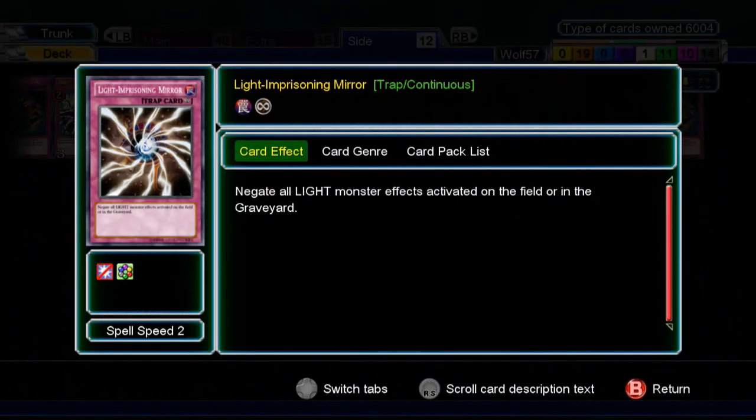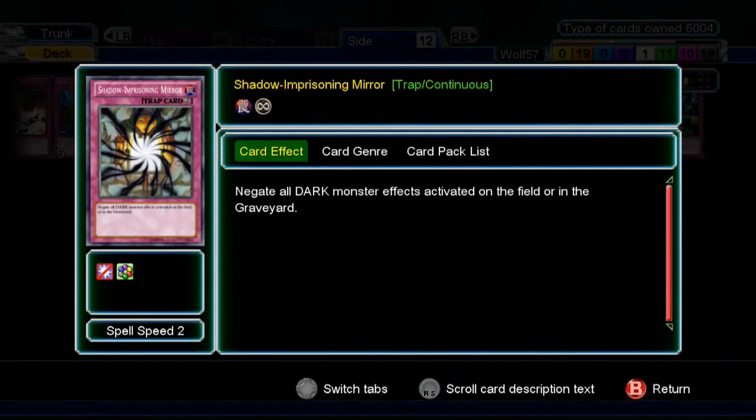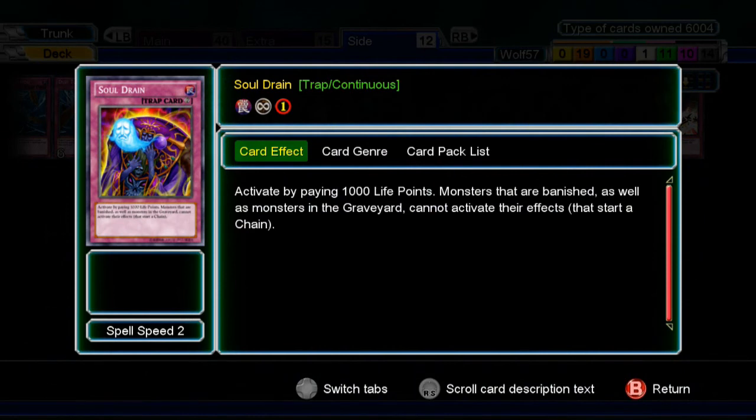Next is Light-Imprisoning Mirror — good against light monsters with a lot of effects that you can't get over, like Lightsworns and Hieratic Dragons. Shadow-Imprisoning Mirror is once again good against Dark Worlds and any dark monsters that constantly use effects, giving you extra advantage. Last is Soul Drain — you pay 1000 life points and monsters that are banished or in the graveyard cannot activate their effects, which hurts a lot of decks and anything trying to use graveyard effects.